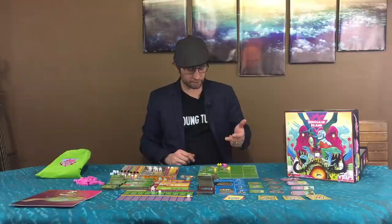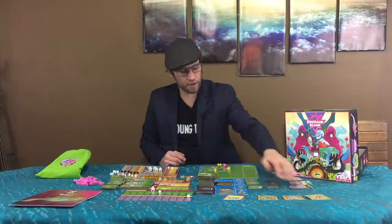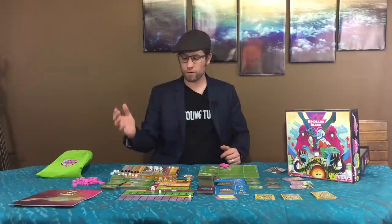There's an exception — food places in your park give you the option of a victory point or two dollars for each visitor. Once phase four is done, the first market row gets discarded, everything moves up, the bottom row gets filled in, and any bought dinosaur recipes get replaced. Everybody takes back their workers and scientists, and whoever is in last place goes first in turn order for the next round.